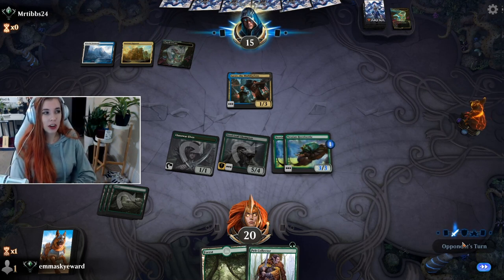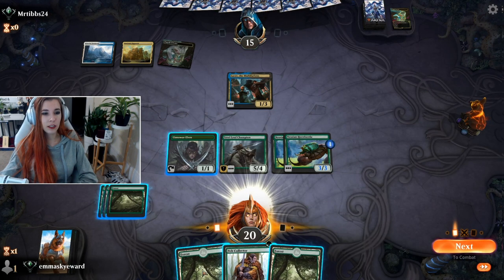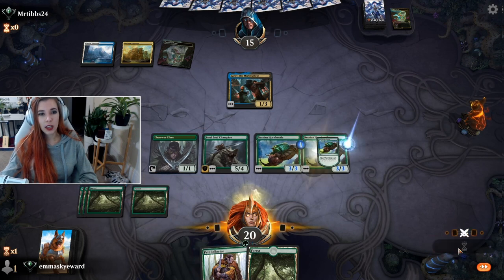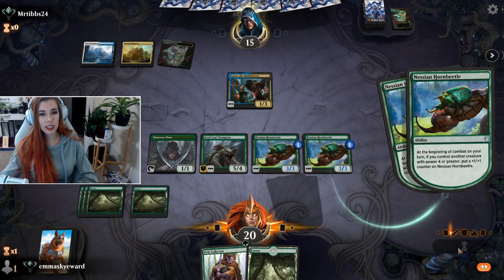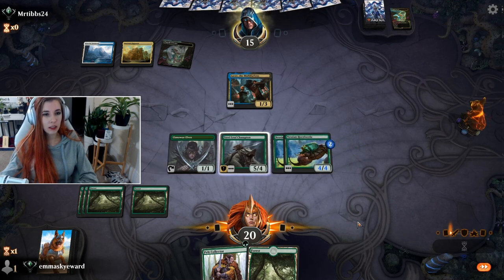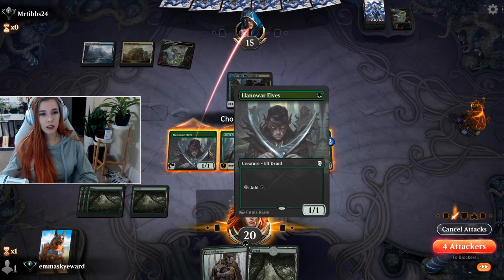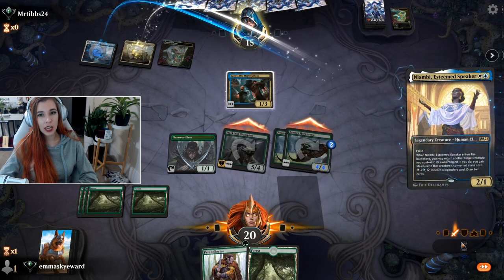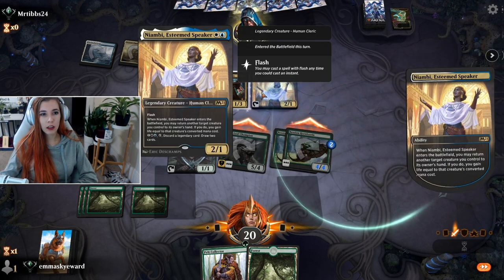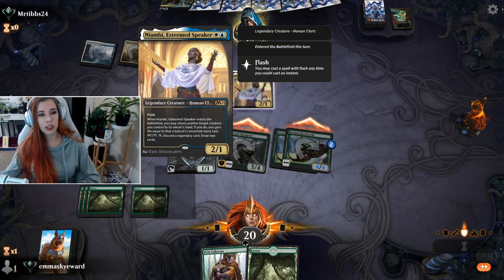I would actually really like to draw Garruk. That would be fine. That's not Garruk, but it is what it is. My Nessian and Horned Beetles are getting pretty large. No bounces, no kill spells. I'm not swinging with the Llanowar Elf - it's just gonna die. They return another target creature you control to its owner's hand, gain life equal to the CMC.